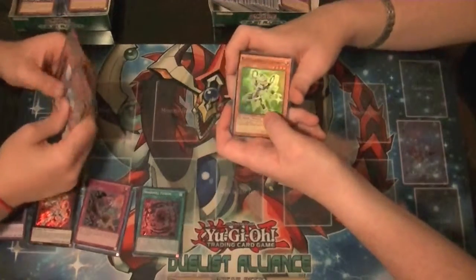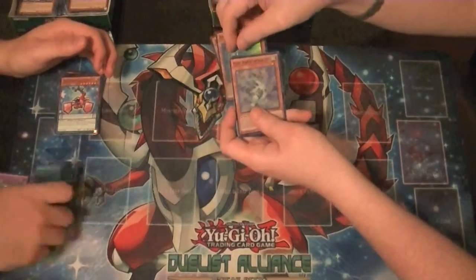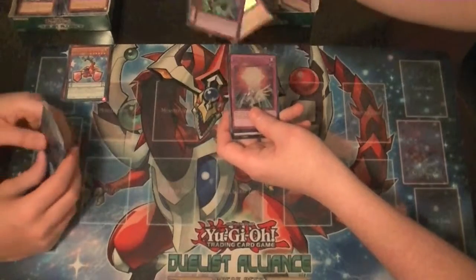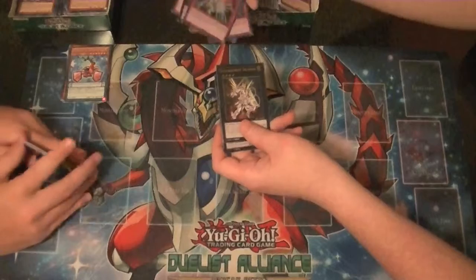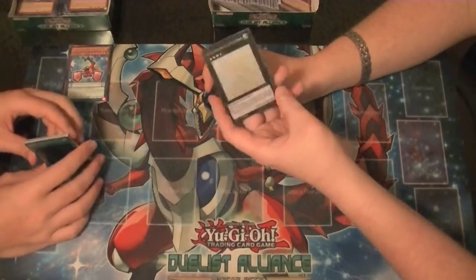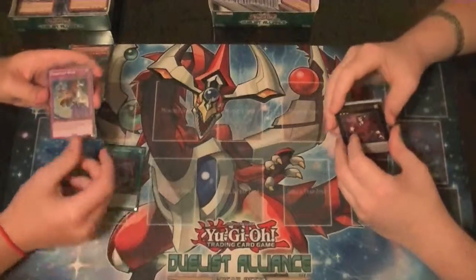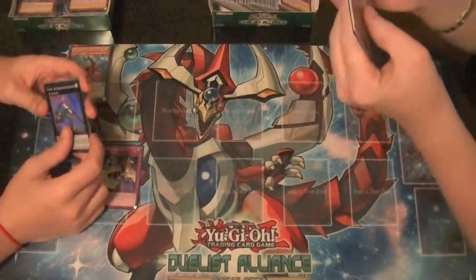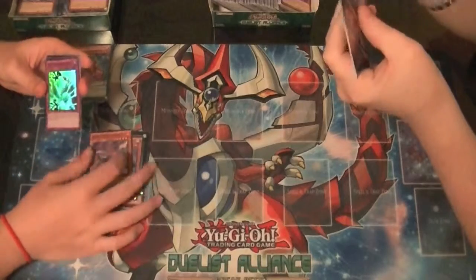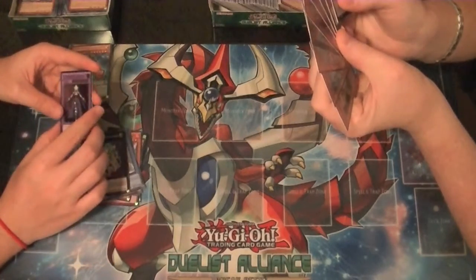Quick little recap of what was pulled. I got: Stellarknight Alsahm super rare, Bixie Water of the Yang Zing, Hu Lao Wind of the Yang Zing, Castel the Sky Blaster Musketeer, Ultra Rare Sinister Shadow Games, Stellar Nova Alpha, Ultimate Rare Stellarknight Delteros, Secret Rare Dante Traveler of the Burning Abyss, and Ghost Rare Stellar Knight Delteros — which you can't see anything on, but that's a ghost. Super Shadow Fusion, Pendulum Back, Castel the Sky Blaster Musketeer, Pulao Wind of the Yang Zing, Swani Fire of the Yang Zing, Ultra Sinister Shadow Games, Safari Queen of Dragons, a Secret Stellarknight Delteros, and an Ultimate El Shaddoll Construct.